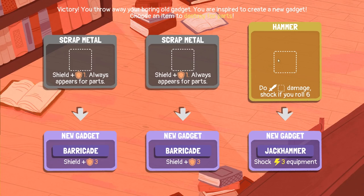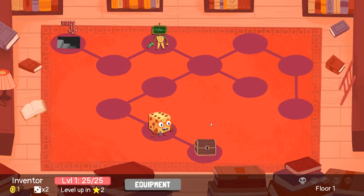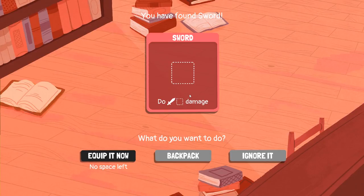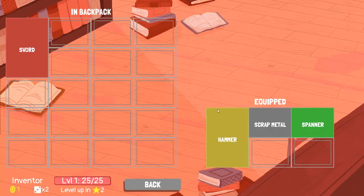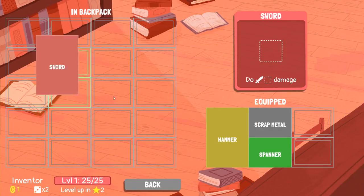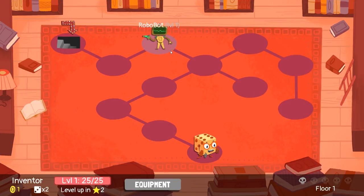Now we have to turn some of our stuff into something else. We can turn our scrap metal into a barricade — we have to destroy that and we get this, but we lose our heat ray. So every fight we go into, we get something different. Oh, a sword — perfect. Let's go to our backpack and move that so we can have the sword as well, although I'm not sure if we're going to be using the sword too much.